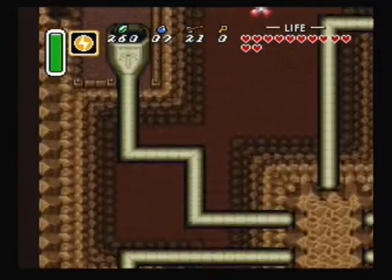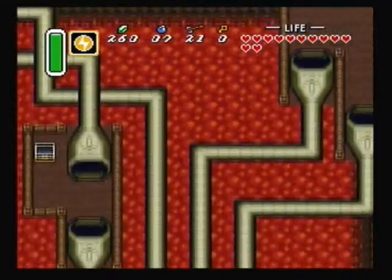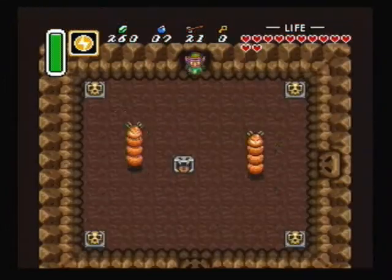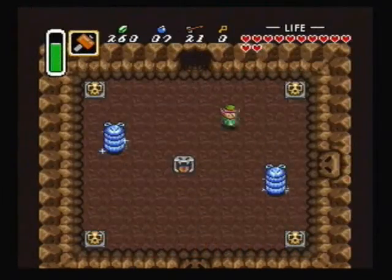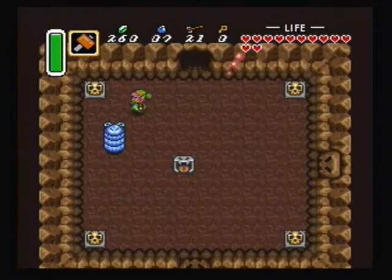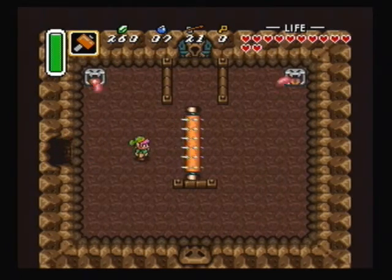We'll get to that whenever we get to that. Go back into this room over here, then enter the top one of these pipes. Then use the ether medallion in this room right here. Then crush both of those with your hammer. Be careful of that weird thing shooting fireballs at you. Just head over here to the right — as soon as that's out of our way, we'll head up.